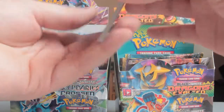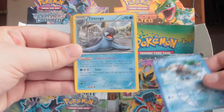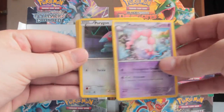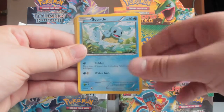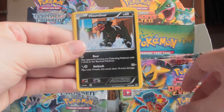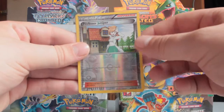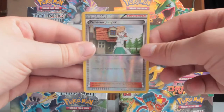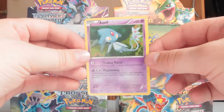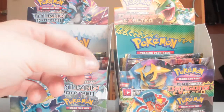Second pack: we've got Relicanth, Tirtouga, Musharna, Porygon, Squirtle, Aron, Houndour, Carracosta, a Reverse Professor Juniper which is nice — and an Azelf rare. That's a nice card, but we need to try and pull some more.